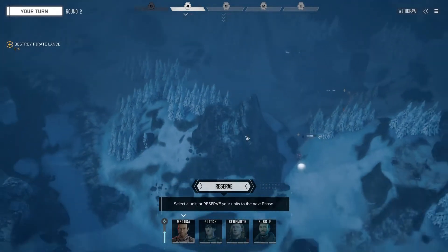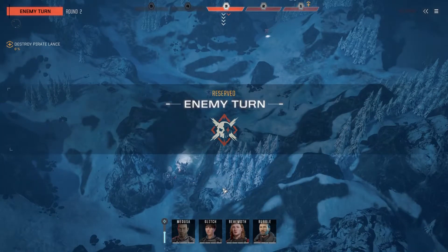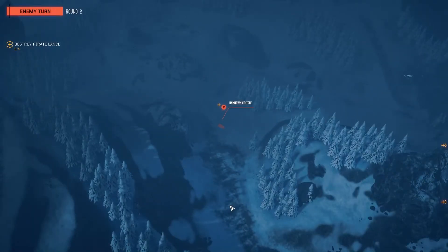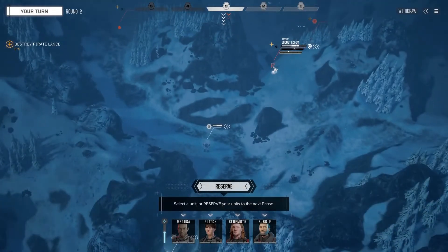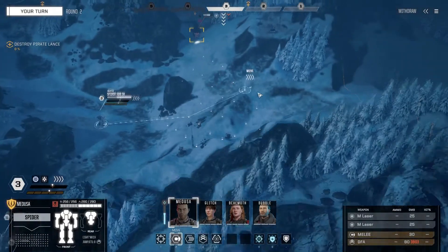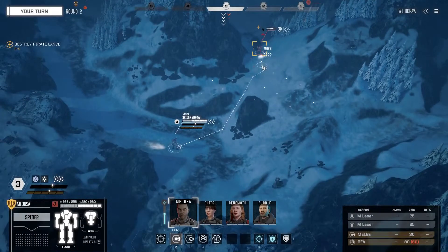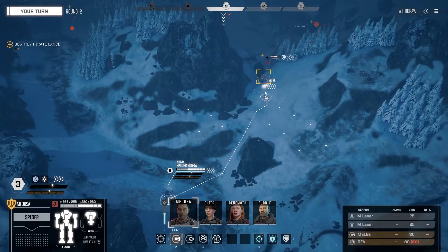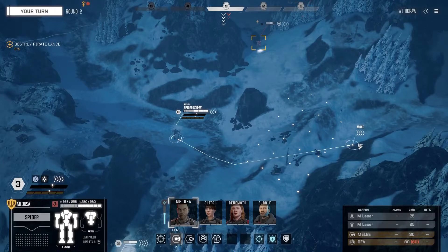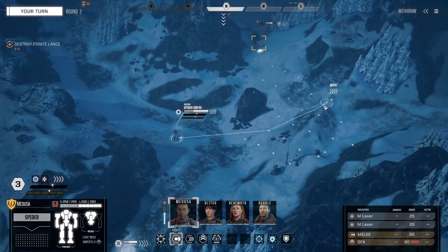We've basically got to move up and destroy this lance, fairly straightforward. I'm wondering whether to reserve Medusa just for this turn to see if any other mechs move up. We've got a vehicle moving up on the right-hand side down this road. Can we get shots off on the Locust? I think we'll take Medusa over to this side - actually let's just jump him over to here.